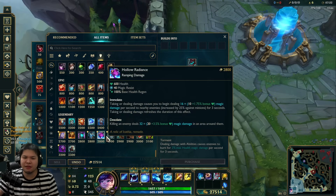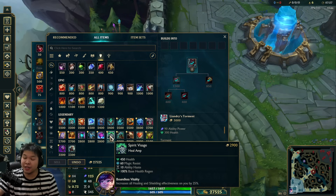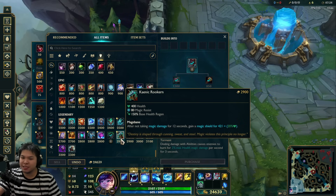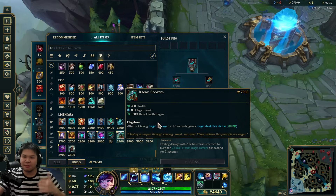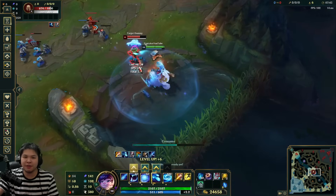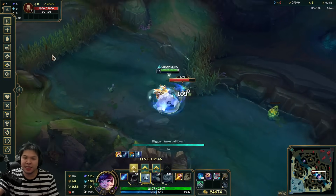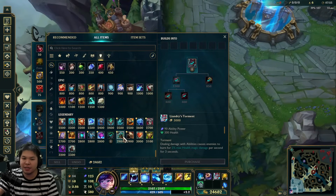If you're against a lot of AP champions, you can go Rookern. Another option is Spirit Visage. Rookern is a very broken item right now because Nunu's playstyle is going in and out — you go in, do your damage, Phase Rush out, your snowball comes back, you do a camp or something while low, eat, then go back in. That's why Rookern can be good — you get the magic damage shield back.